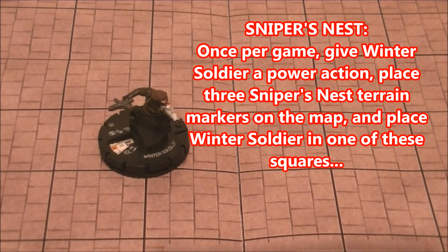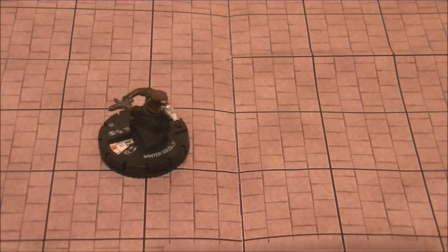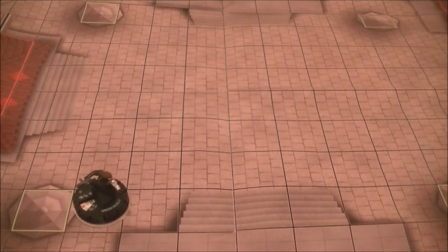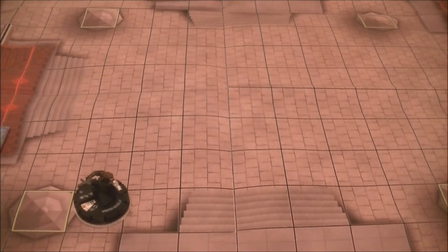The first thing to note is it's once per game — you don't have to do this right at the very beginning of the match. I suggest not using the Sniper's Nest until mid-early game. When you do decide to use it, you give him a power action, and no matter where he is on the map, the three Sniper's Nest markers you place can be anywhere you choose. They don't have to be within so many squares of him; they don't have to be adjacent.